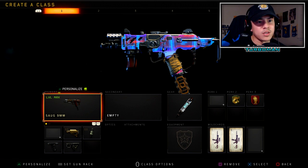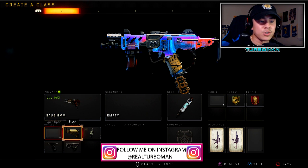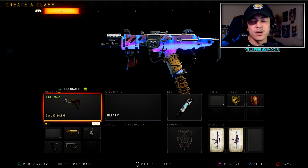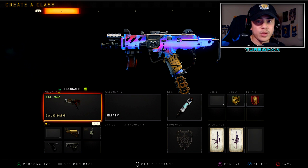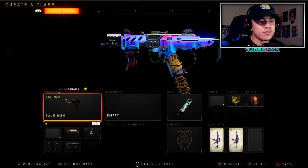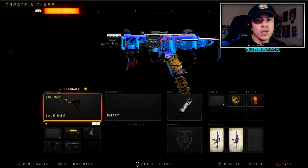We're going to start off with the SOG 9 millimeter. This is a gun I didn't include in the last update because I felt it wasn't good enough. For some reason the SOG 9 millimeter is getting a lot more hype nowadays, so I decided to give it a try. It's a great setup for small to medium size maps — you've got to take the gunfight to the enemy instead of trying to challenge from distance, because obviously you're using an SMG.